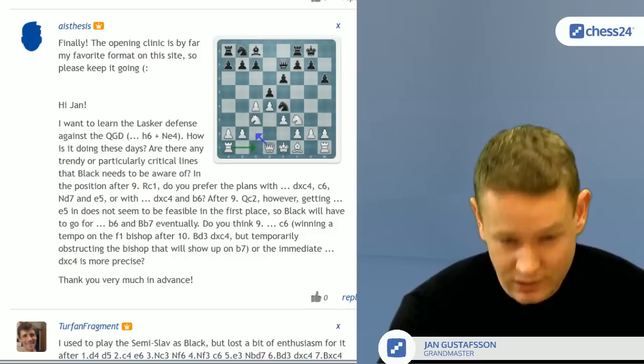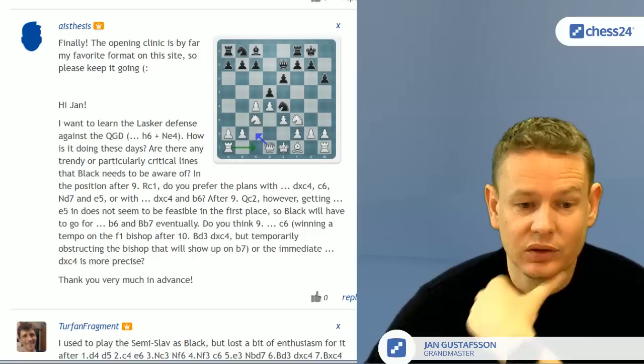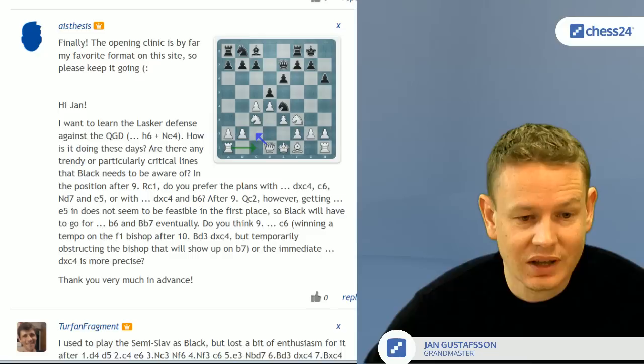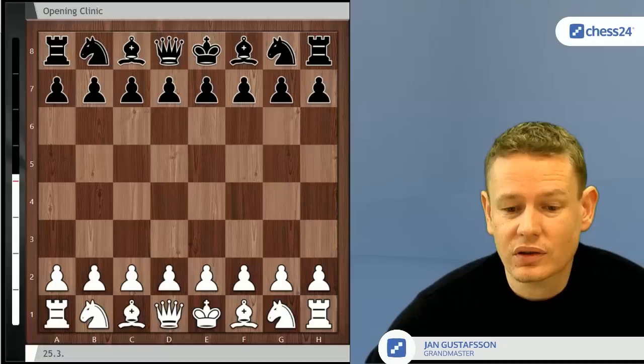AIS Thesis asks: I want to learn the Lasker Defense against the Queen's Gambit Declined with h6 and knight e4. How is it doing these days? Are there any trendy or particularly critical lines that black needs to be aware of? After 9. Rook c1, do you play for plans with d takes c4, c6, knight e7 and e5, or with d takes c and b6 after queen c2? Also, is c6 winning a tempo with the immediate d takes c4 more precise?